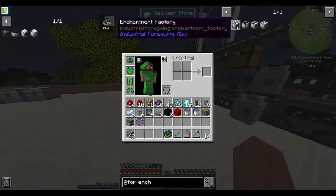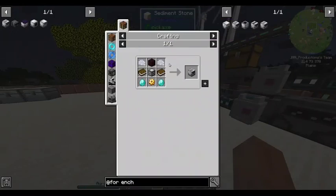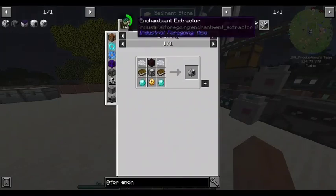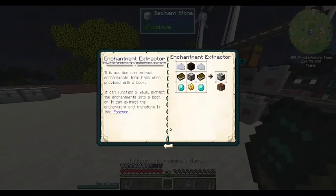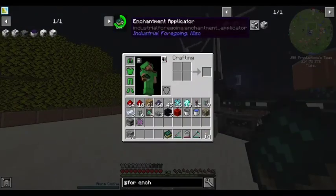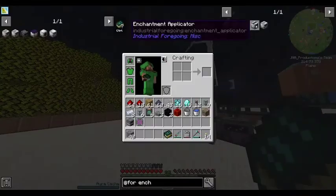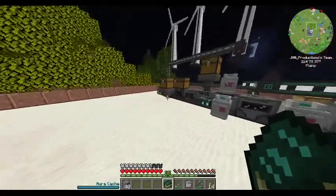So we want the enchantment factory. And what does the extractor do? So we want the extractor. And what does the applicator do? It's a mechanical anvil — that's good, I like that.